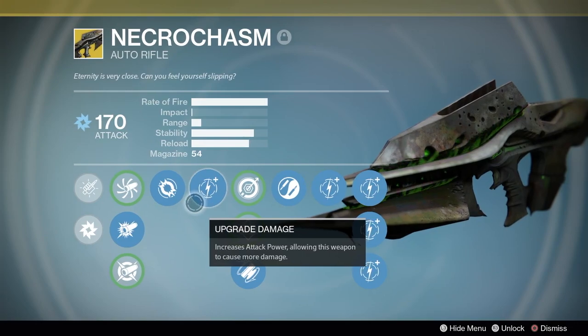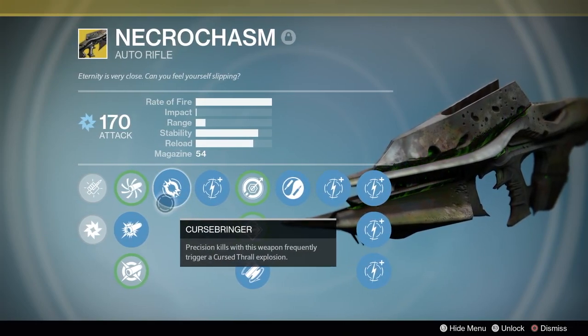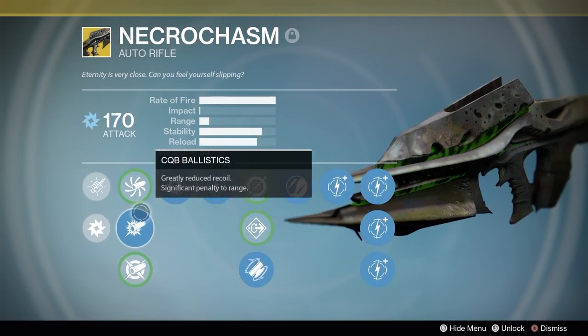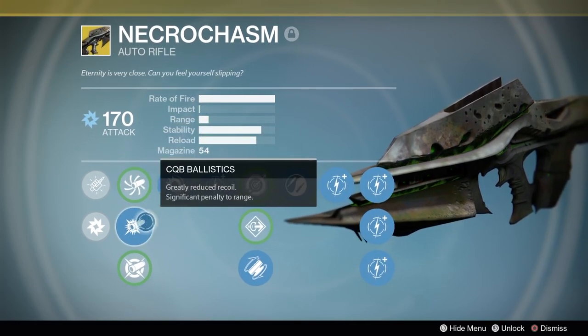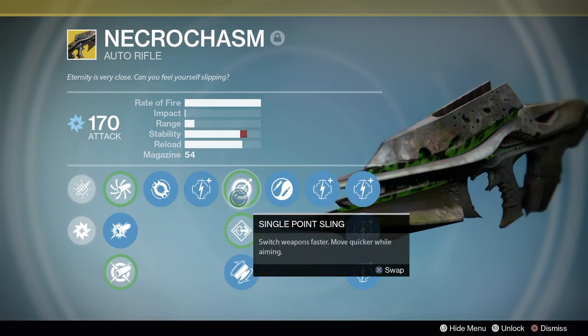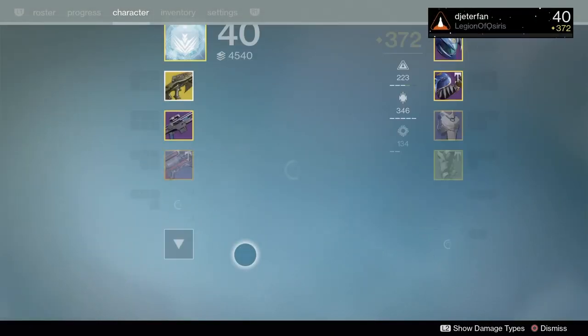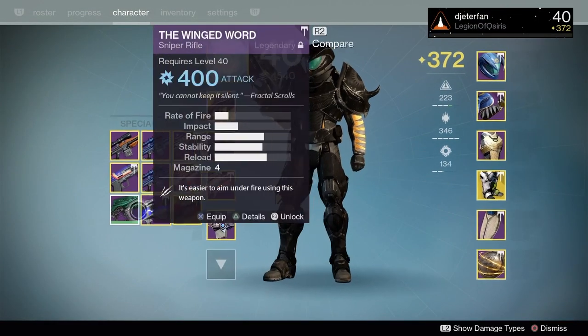It's really weird because the Necrochasm and the Murmur actually look pretty identical, but the only difference is the green glowing light here in the Necrochasm. So I figured I would just throw both of these weapons on — one's an exotic, the other's a legendary — and we're just going to go into Rumble and see how good we can do. I haven't really used them since year one. Now, Necrochasm is really hard to get. It took me a pretty long time to get it because of the drop from the Crota Raid.